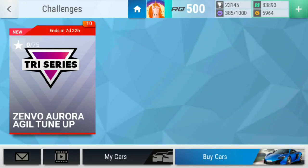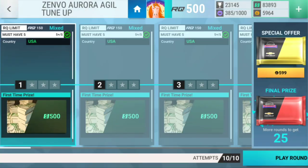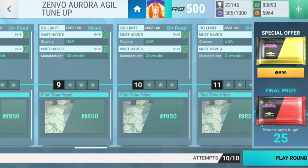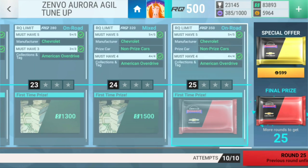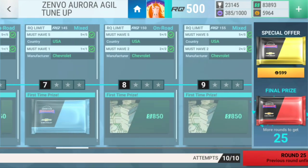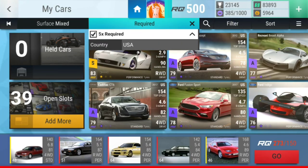Hello and welcome guys to a new episode on Top Drives Fanatic. Today we're going to do the Senfo Aurora Agile tune-up. Let's get straight into it. These are the rewards — we first got a rare pack American Overdrive Chevrolet, then a super rare, and then an ultra rare. So we're definitely gonna go for that and hopefully pack something good as well.